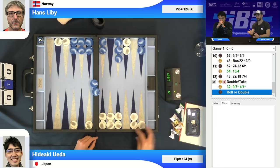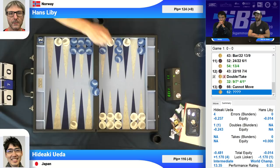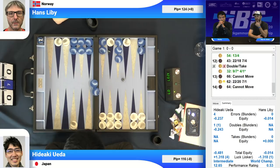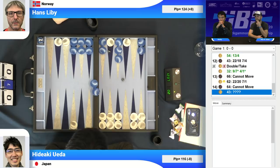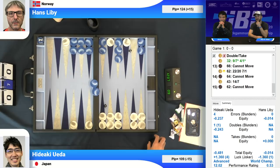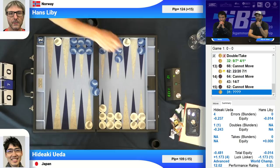Hideaki made a small error here with the blitz, and then Hans rolled a joker. I can see why Hideaki wanted to double — the position had volatility and he had some blitz value. However, Hans' prime value was just too strong. Sometimes he doesn't even hit. Hideaki was a 54% favorite in the position and did win more gammons, but it's not enough to cube. Now it's too good — and it's very expensive in terms of average PR as well.